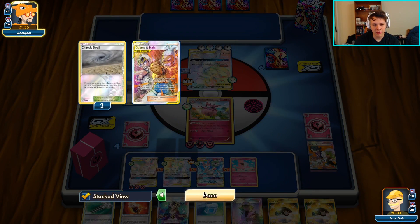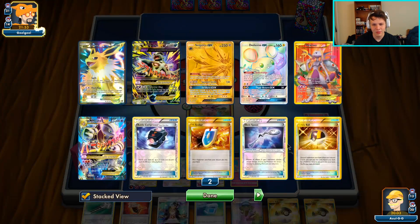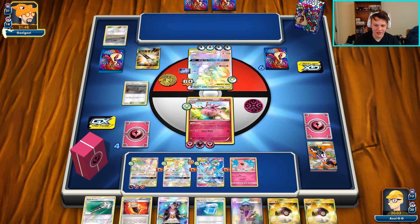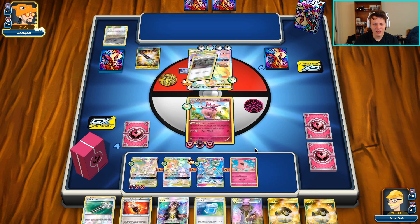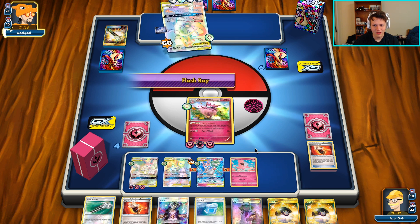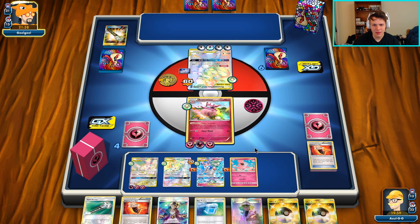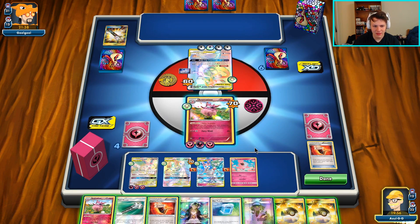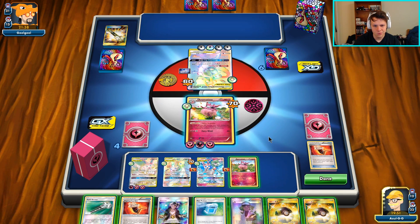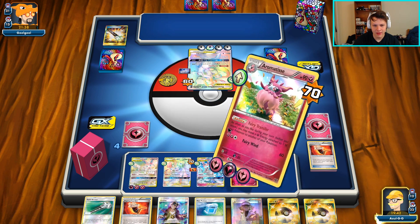Oh my gosh, are we actually stuck in an infinite loop? Well, now that we have our stadium in play they can't actually attack. I think that is our last stadium though... We can hit them, take away their hand. But then they Damage Change, and then we hit them again - if they kill us this is actually going to get weird. We just need to get access to the Ranger - that's what we need - and we don't have it quite yet.